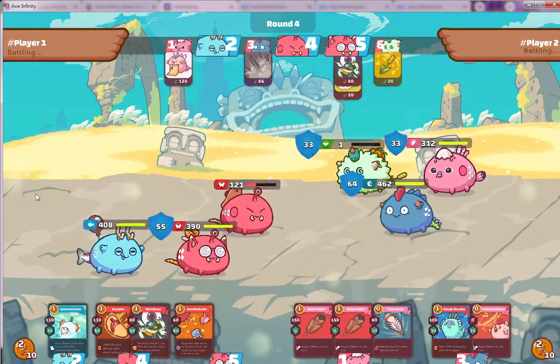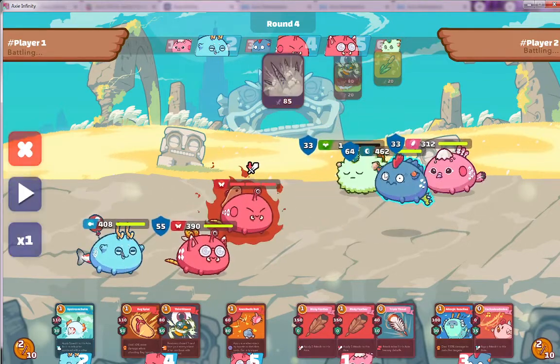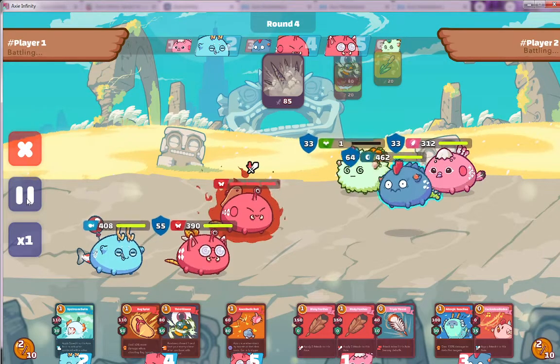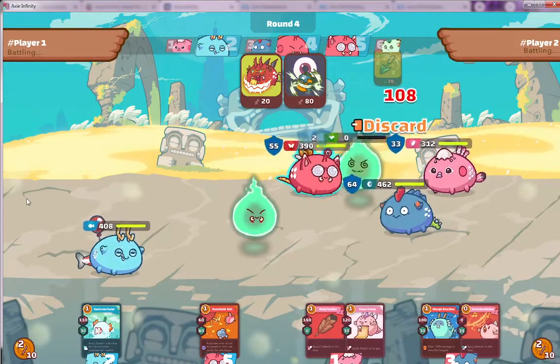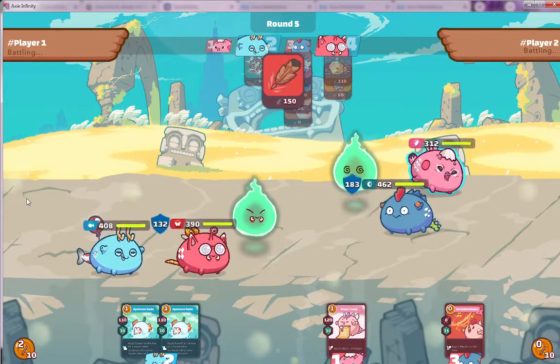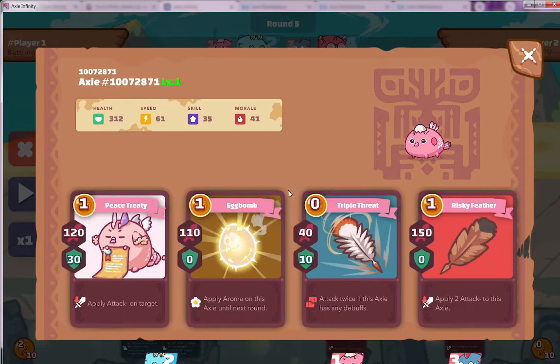Now these cards should do damage. With the bird you have really strong damage cards here and a zero-out card. The bird is the most expensive one at 150 dollars, but it's worth it in my opinion. He's trying to get rid of the plant and the opponent finally manages to eliminate it. Look at that damage — this is quite something. The risky feather was not nerfed and it's doing so much damage.